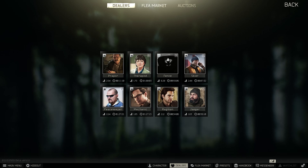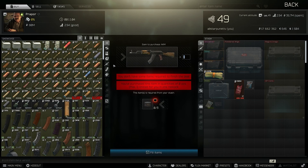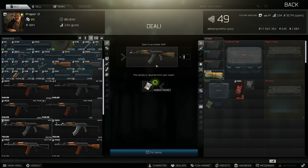First, we need to get an AKM. The best offer is a Proper loyalty level 1 barter for 3 cans of beef stew, which you can find in the flea market for as little as 8,500 rubles, saving you up to 18,000 rubles. Alternatively, at Proper loyalty level 2, you can buy an AKM for 41,883 rubles. Sometimes the best option is to buy off the flea market, which unlocks at level 10.